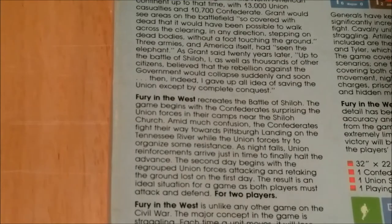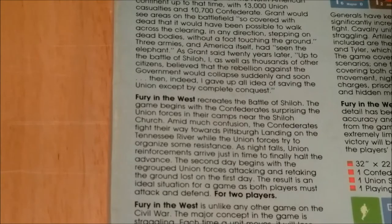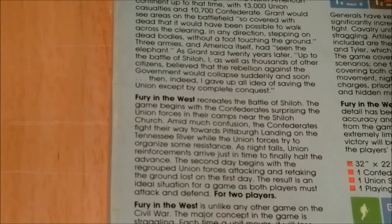Fury in the West recreates the Battle of Shiloh. The game begins with the Confederates surprising the Union forces in their camps near the Shiloh Church. Amid much confusion, the Confederates fight their way towards Pittsburgh Landing on the Tennessee River, while the Union forces try to organize some resistance. As night falls, Union reinforcements arrive just in time to finally halt the advance. The second day begins with the regrouped Union forces attacking and retaking the ground lost on the first day. The result is an ideal situation for a game, as both players must attack and defend.